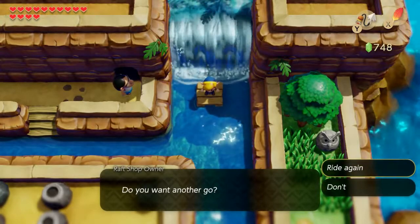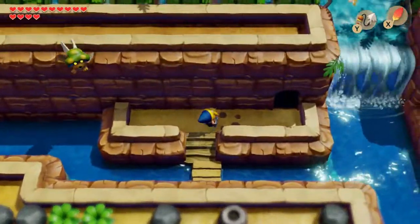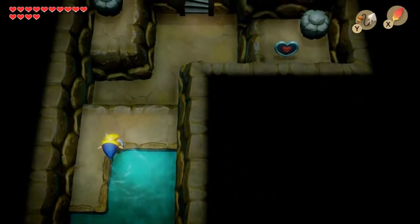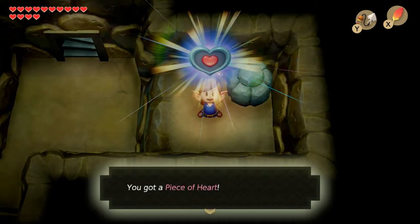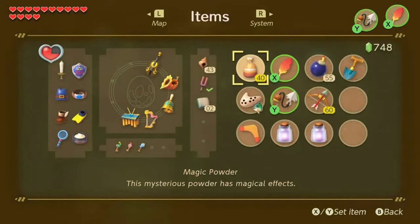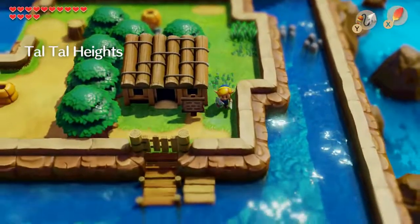We don't want another go just yet — we need to go on the race. You'll notice we're near the face shrine, which is the sixth dungeon, but we have the southern shrine to navigate to first. And another heart piece. So that puts us at 27 heart pieces — not doing too badly. And we're back here near the rapids ride once again.